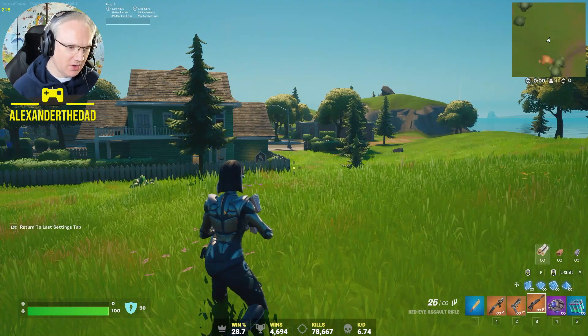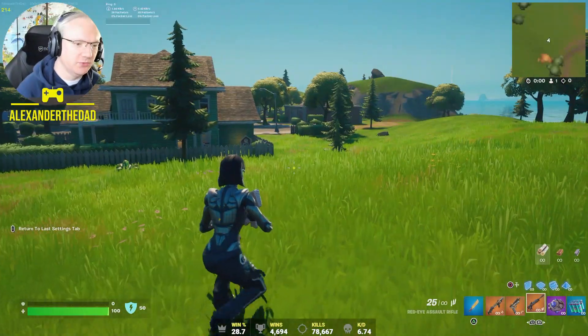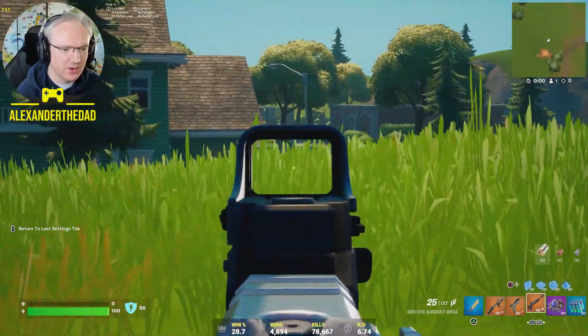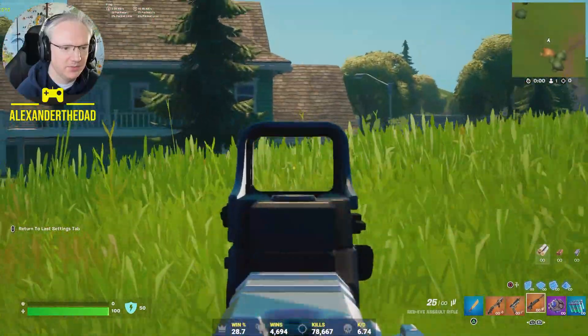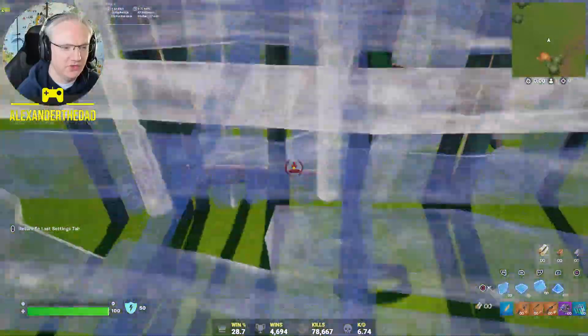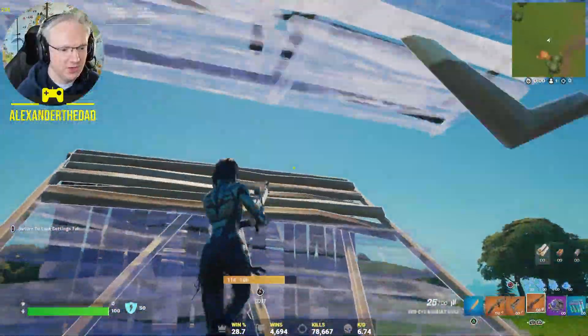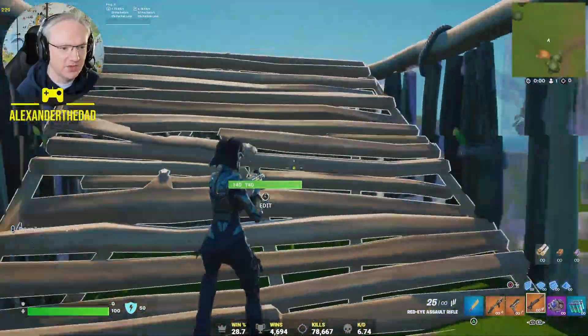I'm going to make a very quick clip of how you can flatten grass, which is really useful if you're trying to shoot over the top of hills because grass just gets in the way and you can just peek over the top a lot easier. Also how to change to mobile builds, all on DX12.